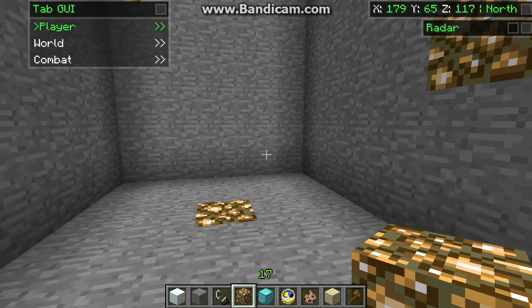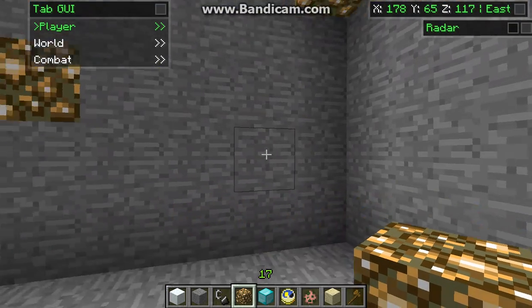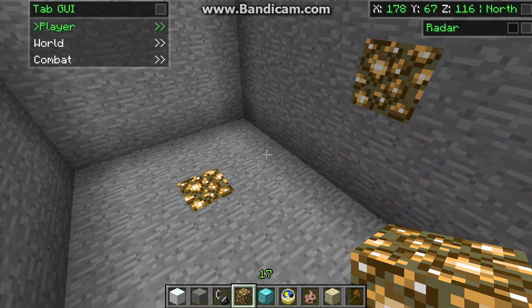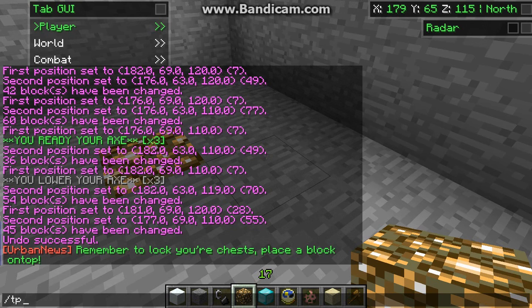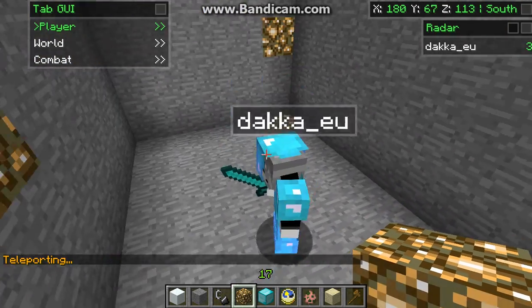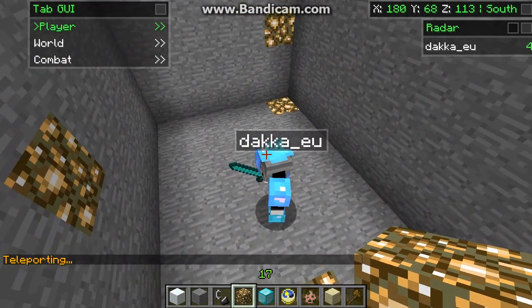So as you can see I have Nodus — I'm a server owner so I need to check a couple of things out. We're going to start off with the simplest: /tp. We can either do /tp dig which would teleport me to dig, or we can do /tp daca_eu to dig. And as you can see it's worked — there's my friend daca_eu.